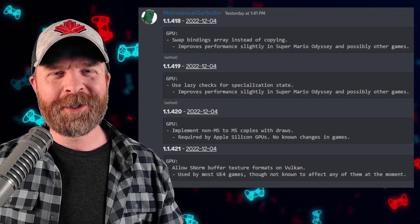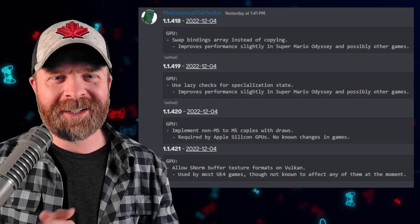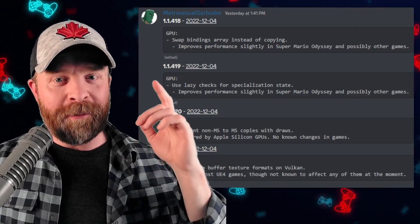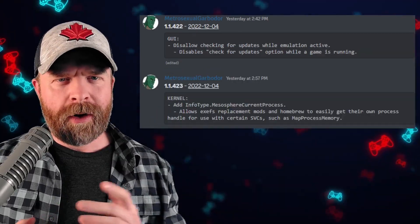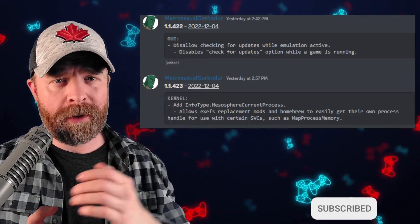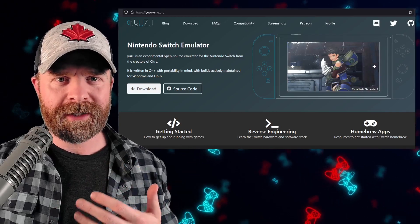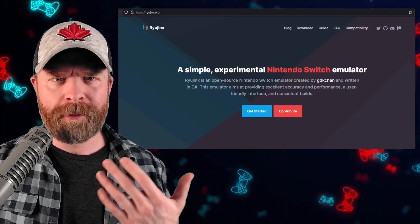Moving on, we're still talking about Switch emulation but now about Ryujinx, another Switch emulator on PC. Ryujinx has been incredibly active. We've got performance improvements to Super Mario Odyssey in version 1.1.418, and even more improvements to Super Mario Odyssey and possibly other games in version 1.1.419. They're already up to version 1.1.423, but in version 1.1.422 there's a small quality of life improvement — they disable the check for updates option while a game is running. As for which Switch emulator on PC is better, Yuzu or Ryujinx, my answer is both. Check out both, try out both — the more the merrier.